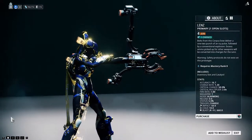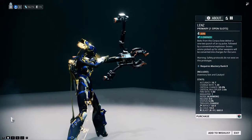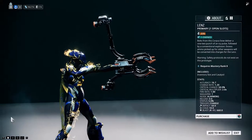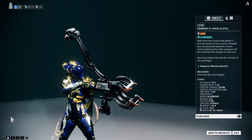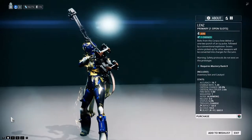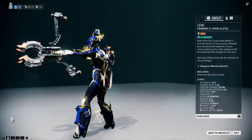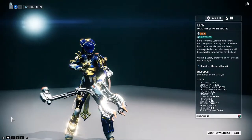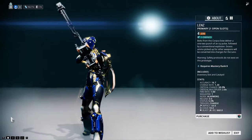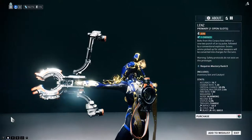Let me read what this says. It says this corpus bow delivers a one-two punch of an icy pulse followed by a conventional explosion. Excess ammo picked up from other weapons will be converted into charges for the Lens. Warning: safety protocols do not exist on this prototype. So essentially what this weapon does is it fires an arrow which does an AoE bubble slow, and then it explodes after that.